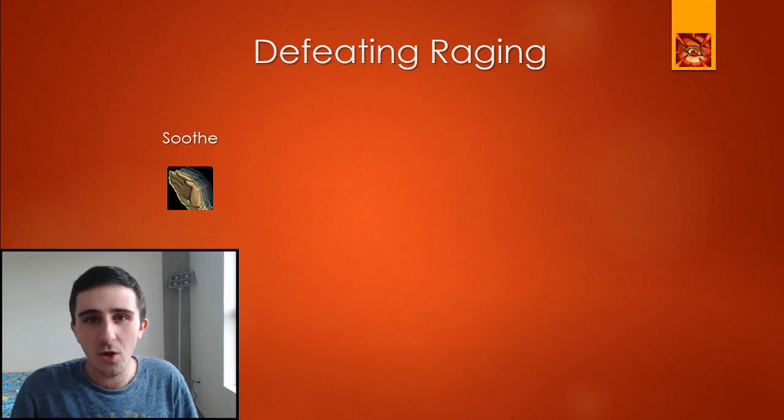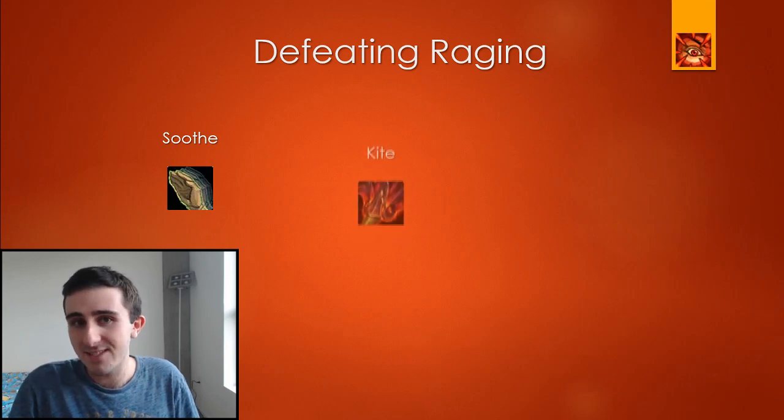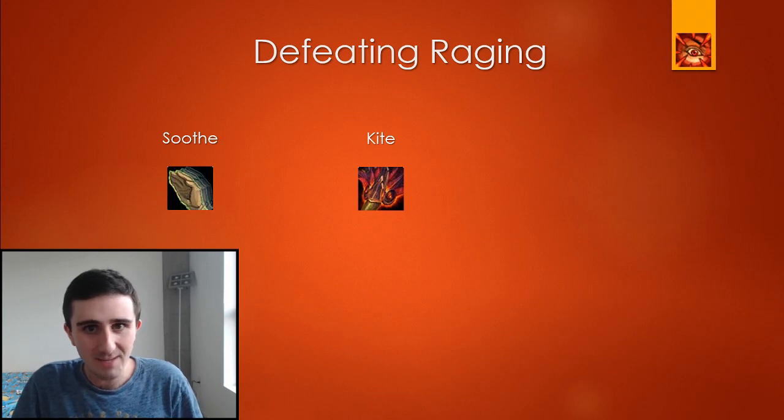This is less useful though when you're fighting multiple enemies that are enraged at the same time — when it's not just one enemy with one ability you're trying to remove the one-shot potential from, but just a bunch of enemies beating down on your tank. When that happens, it's time to kite. Kiting is something we do all the time in Battle for Azeroth with a number of different affixes, and raging is certainly up there with affixes that make you want to kite.